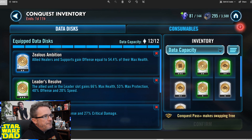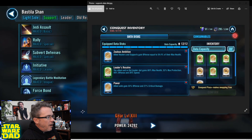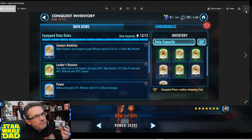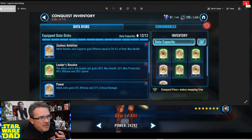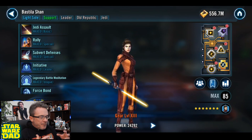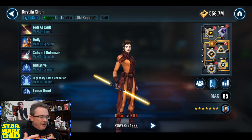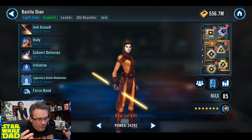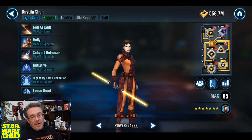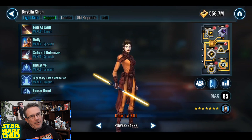Then there's the one at the bottom — your classic: all allied units gain 33% offense and 27% critical damage. I'll be doing some mixing and matching with these data disks and maybe some others. In the past I've really liked the thermal detonators — they're a lot of fun. Unfortunately, when you get too many of them on your opponent, your game can lag for up to 10 seconds, and you might run out of time on your battle. So I'm really going to try the support approach instead.